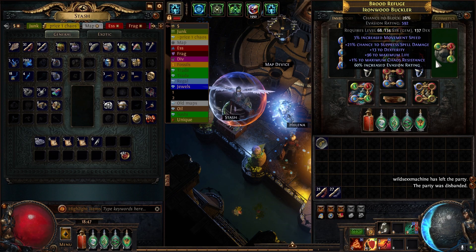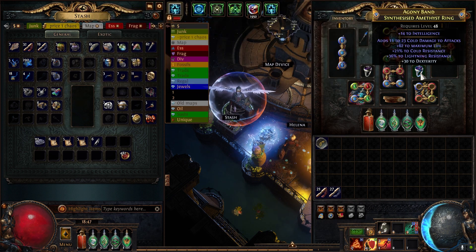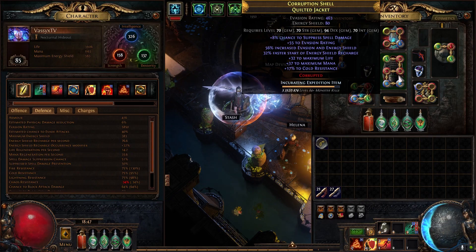The shield I paid about 20 chaos for — a lot of life and a bunch of spell suppression because we were really low on it and had nothing on the chest. The shield is the best place to get it. The rings are literally one to two chaos with chaos resistance — still terrible but better than minus 60. I got a six-socket for 8c with a little spell suppression and the right socket colors.